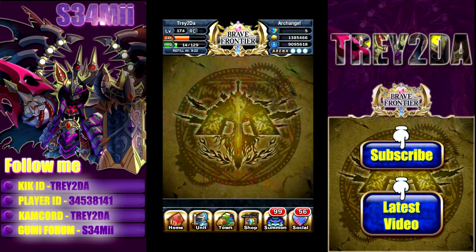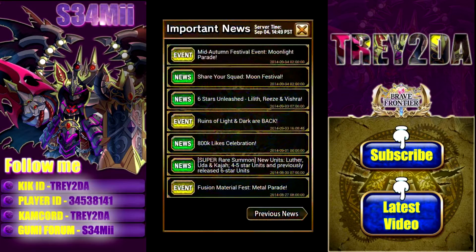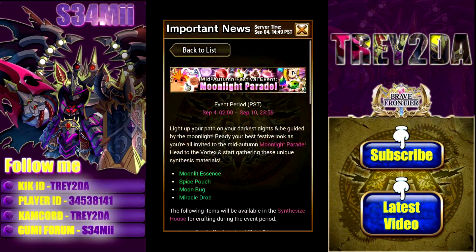What is going on guys, Trey coming back at your screen by means of the world wide web. Today we have a new event taking place here in Vortex Gate: the Moonlight Parade. It starts September 4th through September 10th — light up your path on the darkest night, guided by the moonlight.